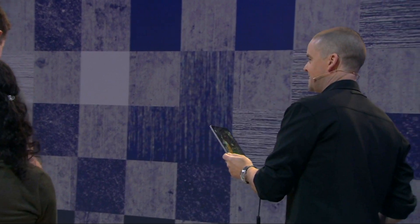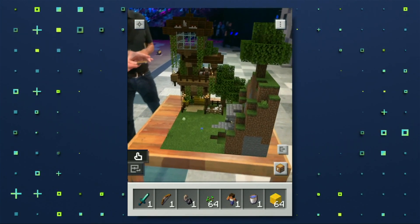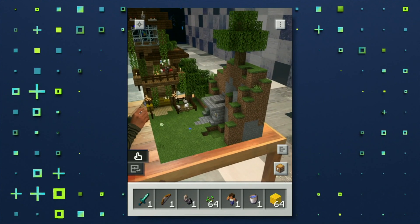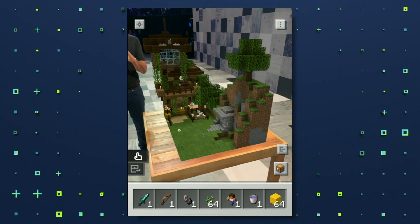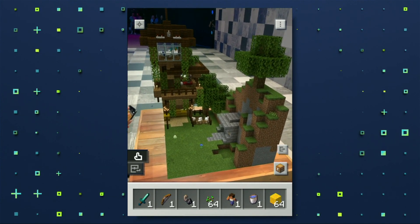Can I jump in and play as well? It's a special treat — we've asked Satya to step in and be part of it. So we scan the table for an Azure Spatial Anchor, and as Nina scans and Satya scans, they're going to get the exact same experience that I'm seeing. This is a real living, breathing Minecraft world right on your tabletop.